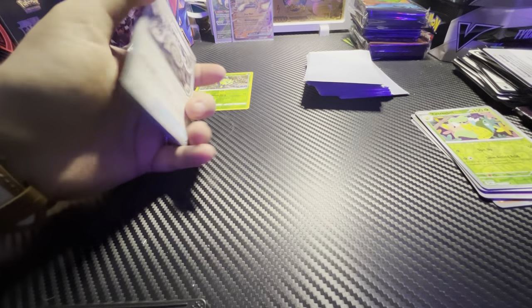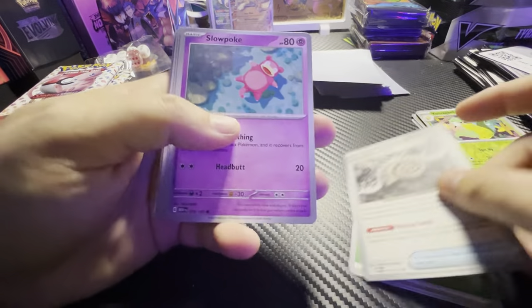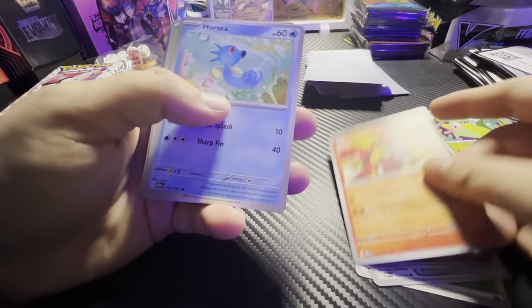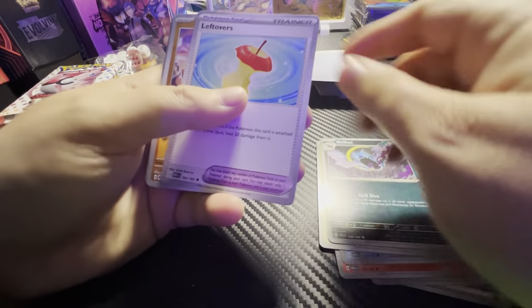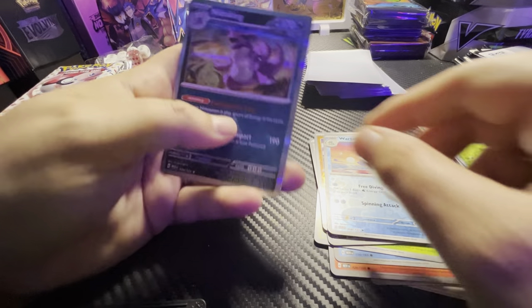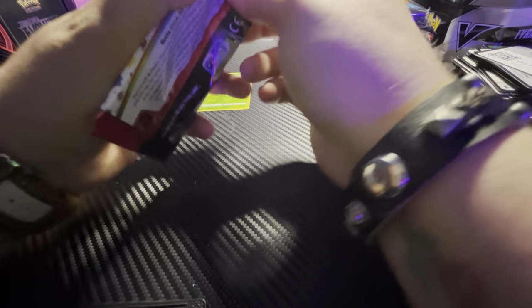Pack number 2: one from the back, Lapras, Slowpoke — looks like he's floating around on his back — Magmar, Horsea, Pinsir, Golbat, Leftovers, Machoke, Wartortle, and a Nidoking. I also like this set because I already know how to say all of the names. I feel like every time I turn around there's new Pokémon coming out and I don't know how to say any of the names.